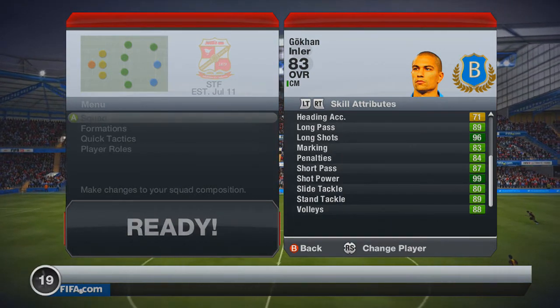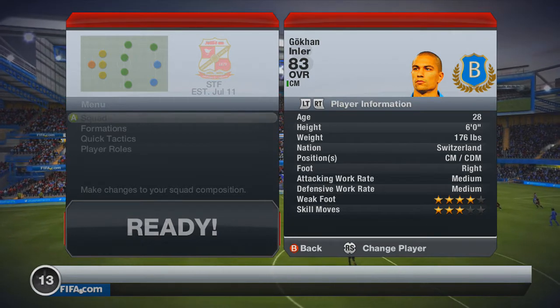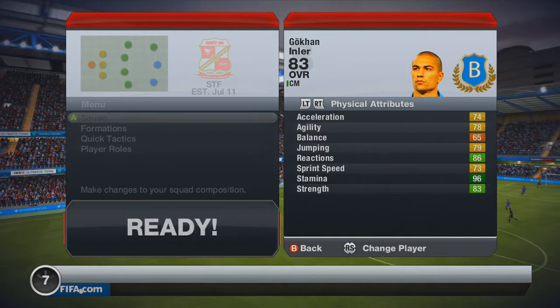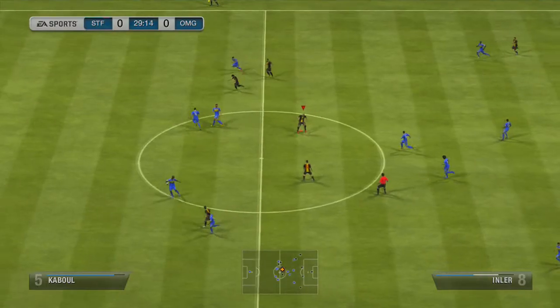Long shots are 96, shot power is 99. He also has great standing tackles, slide tackles, and volleys. Four-star weak foot, and a medium attack work rate and medium defence, which means he doesn't lose energy that quickly. He also has really good interception, vision, and aggression as well.